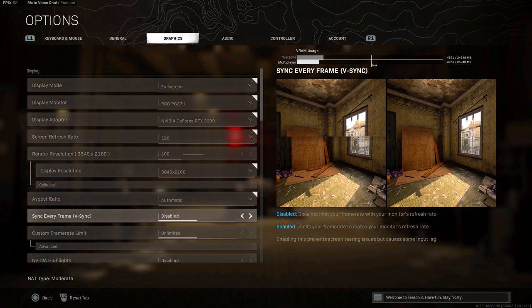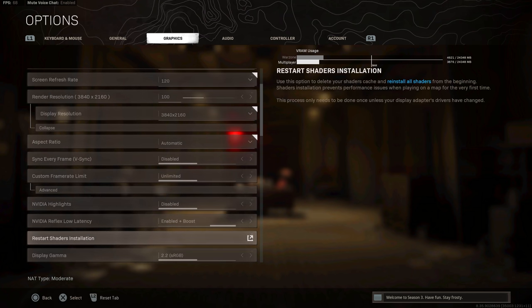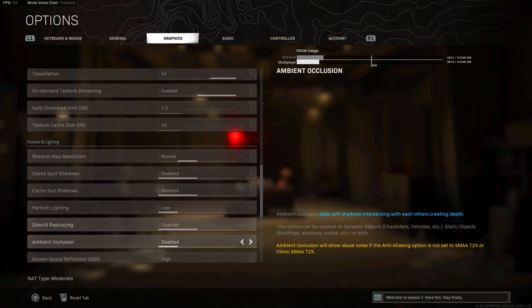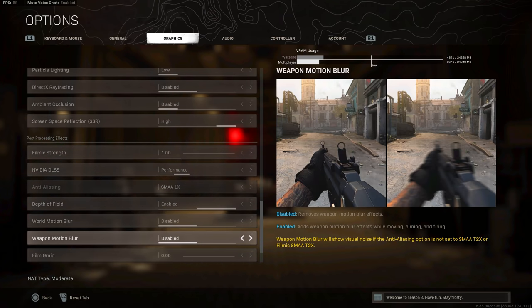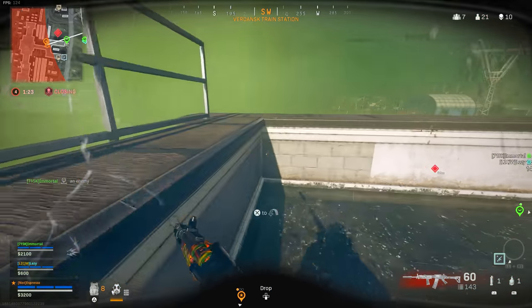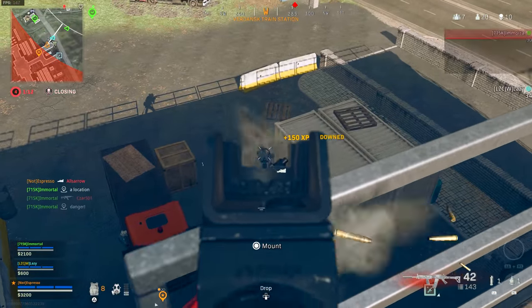On PC, you can drop to 1080p or 1440p for better frame rates, or adjust individual texture qualities to balance visual fidelity and performance. That granular control gives a major competitive edge. Also, PC players using a controller still get the same aim assist as console players, but additionally benefit from all the PC-specific advantages — combining the best of both worlds.